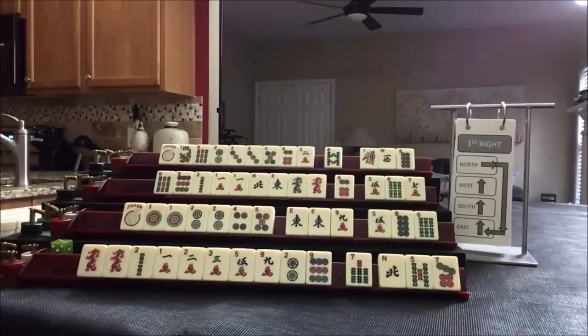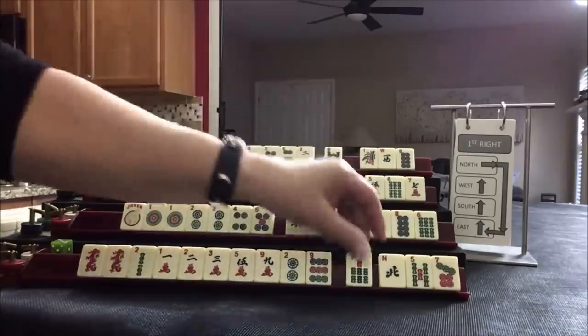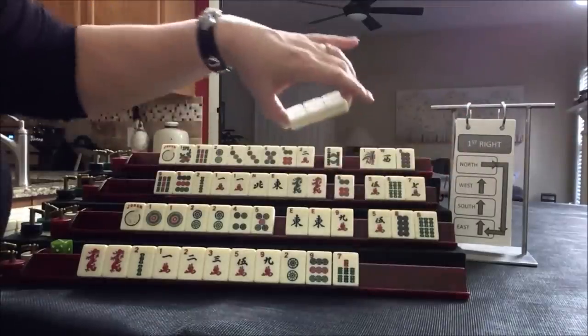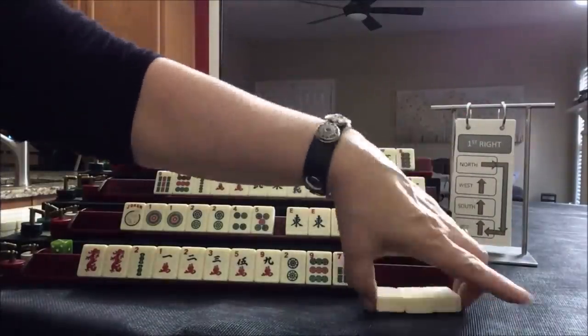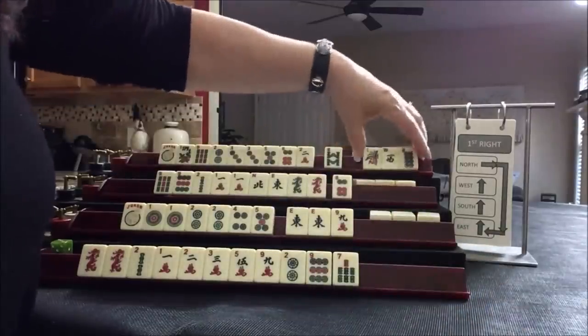We're going to do the first right. For the first right, East passes to South, South to West, West to North, and North to East.